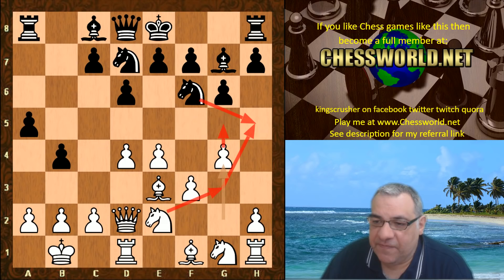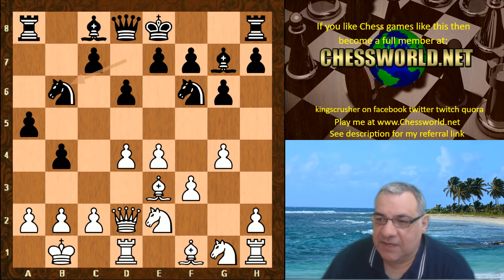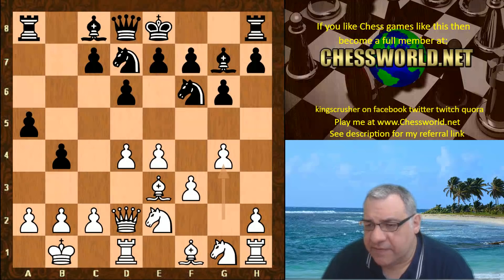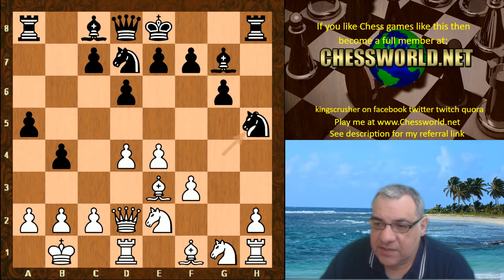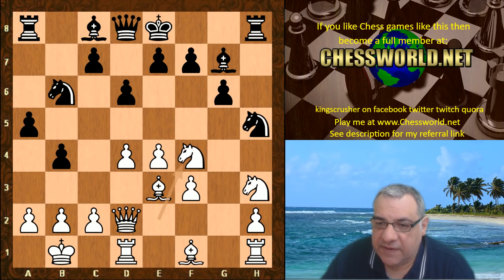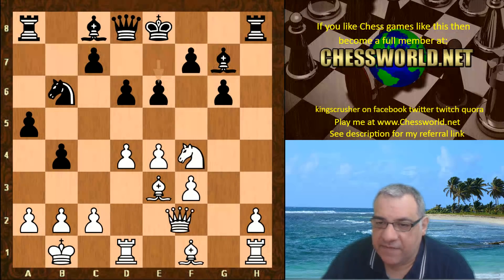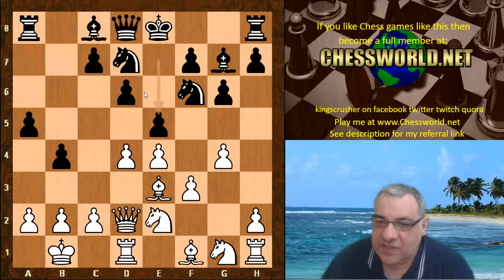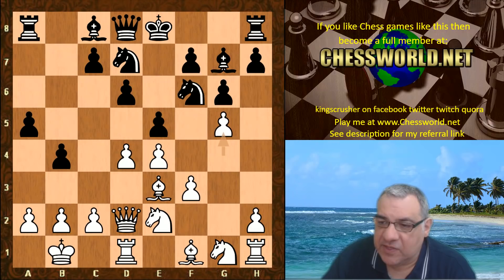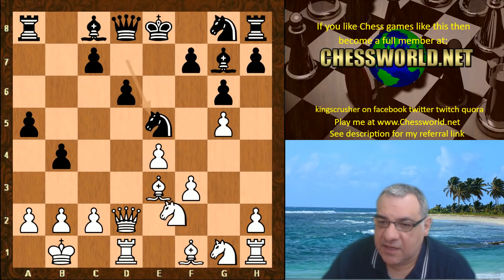Now Knight b6 is played by Leela. Just to give an example: if h5, g-takes, Knight-takes — here actually Knight h3 and then Knight f4 gets a very dangerous position. All sorts of possibilities there, and the h-pawn is free to run up the board as well, supported by the knight on f4. If e5 instead, then g5 is useful after d-takes.